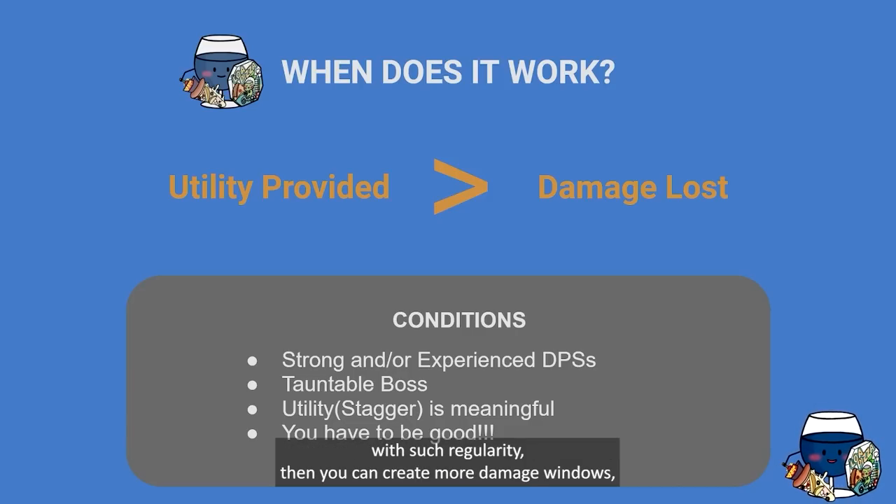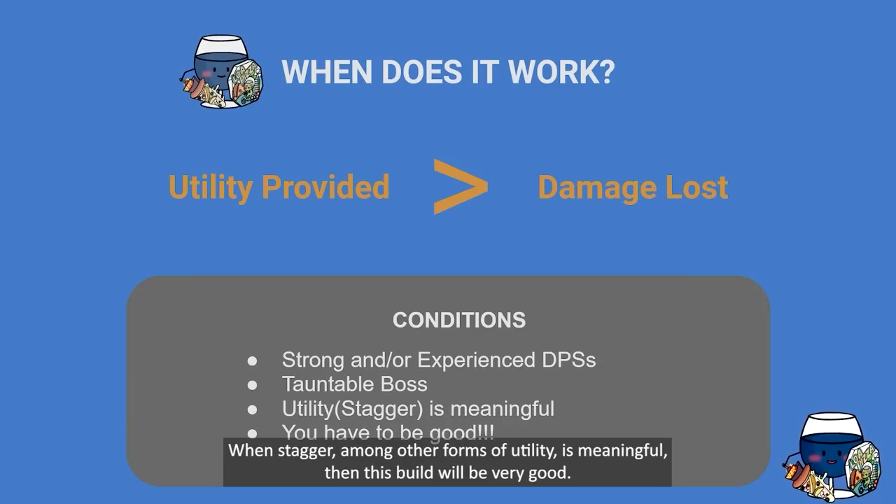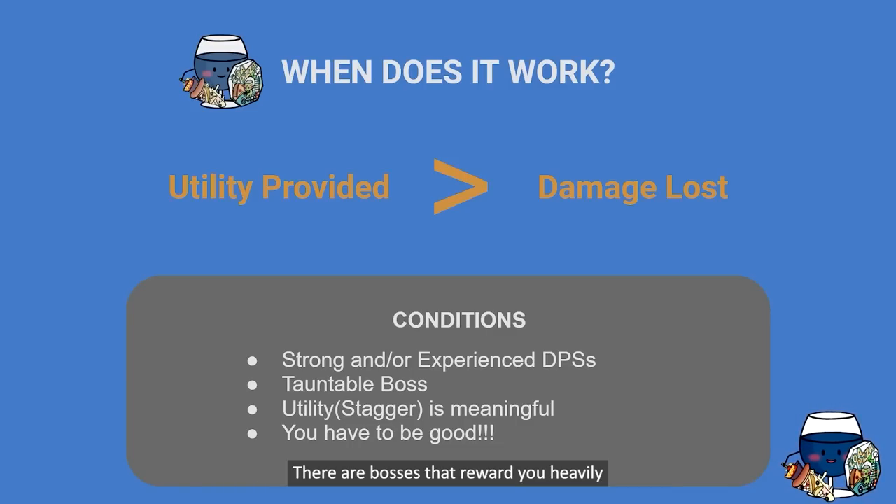If the boss is tauntable, you can taunt with such regularity that you create more damage windows — you can cancel dangerous patterns and fixate aggro on you for an extended period of time. When stagger among other forms of utility is meaningful, this build will be very good. There are bosses that reward you heavily for dishing out a lot of stagger — Akkan Gate 3 and Voldik Gates 3 and 4 tend to function that way.